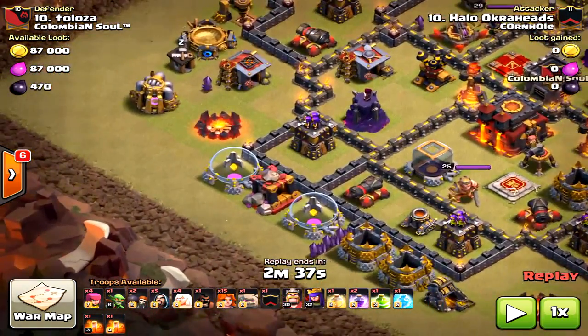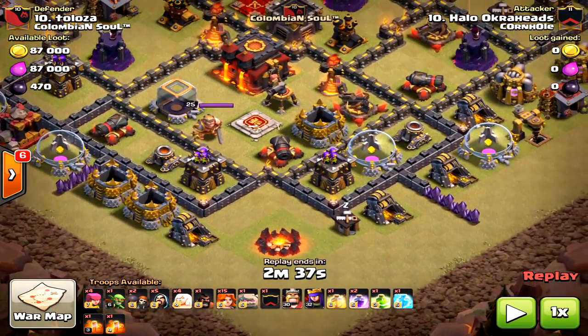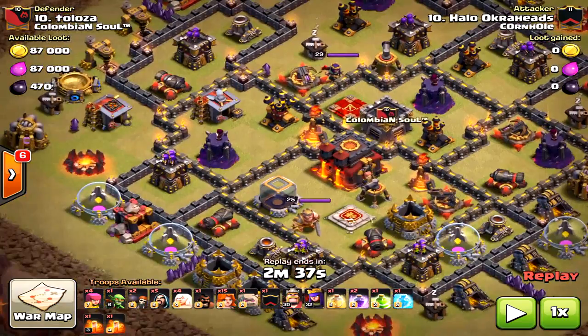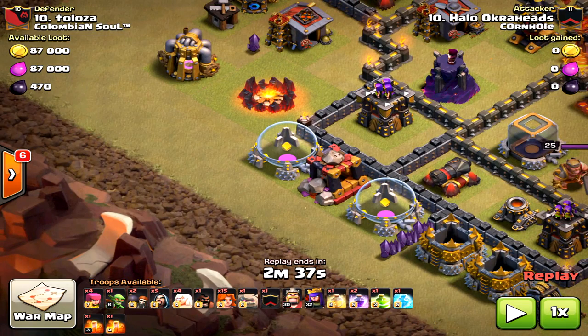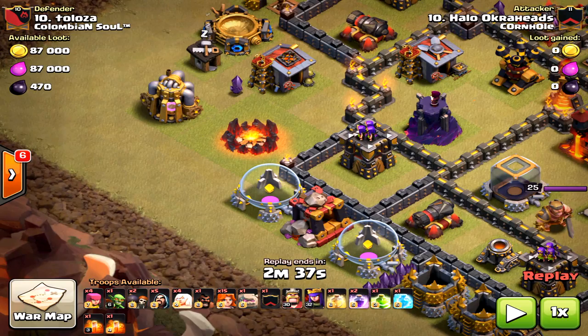When figuring out where to queen walk, the air defenses and the Xbows are the two things that make a queen walk either work or not work. So I know I'm going to come from the west. Why funnel her down to the south? Because there are no air defenses down there to take out my healers. If she pathed north, that air defense right next to the inferno tower would have locked onto my healers and it would have been a huge fail.